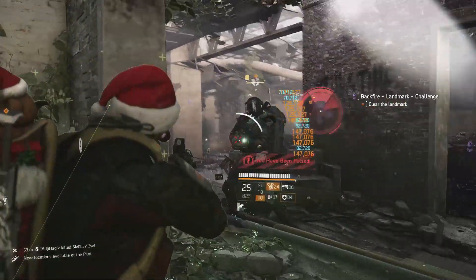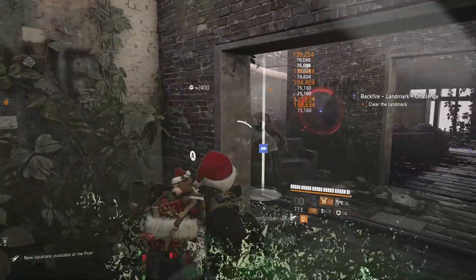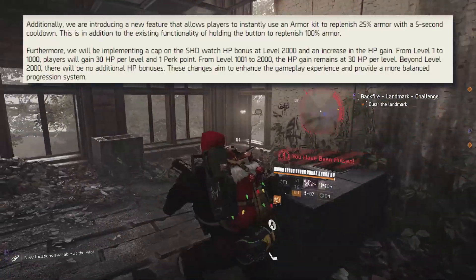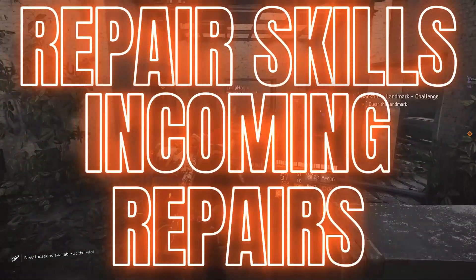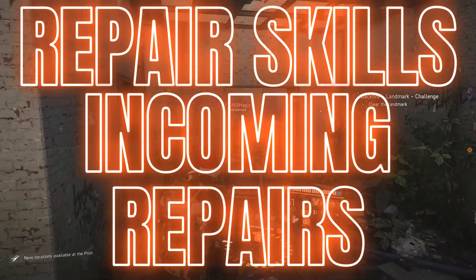On top of that, repair skills will add 50 percent hazard resistance, which combined with the reduction in impact of status effects from Project Resolve will make this build very effective against status effect builds. Project Resolve is also introducing an instant armor kit that heals 25 percent of armor on a button tap — if repair skills and incoming repairs work with this heal, then this build is going to be even more overpowered than it already is.